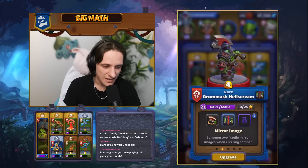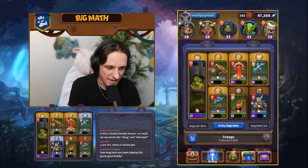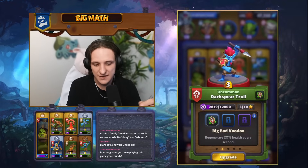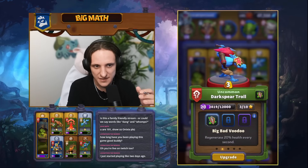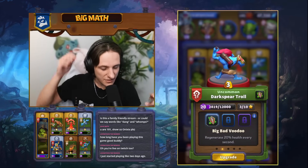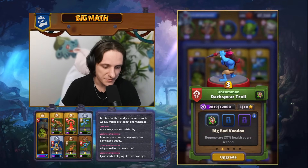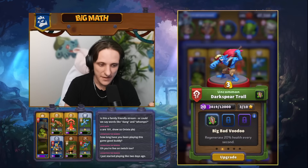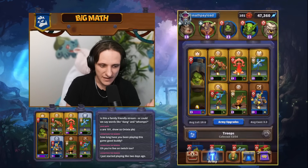We are playing Grom'mash with Mirror Image and a lot of other units that take advantage of that. The Dark Spirit Troll is really good in this list with Big Bad Voodoo for the second boss, because the second boss spawns some explosive bombs. Those bombs are not going to one-shot Dark Spirit Troll if you have it leveled up enough, so it's going to regen its health and completely nullifies those eye bombs from the second boss.